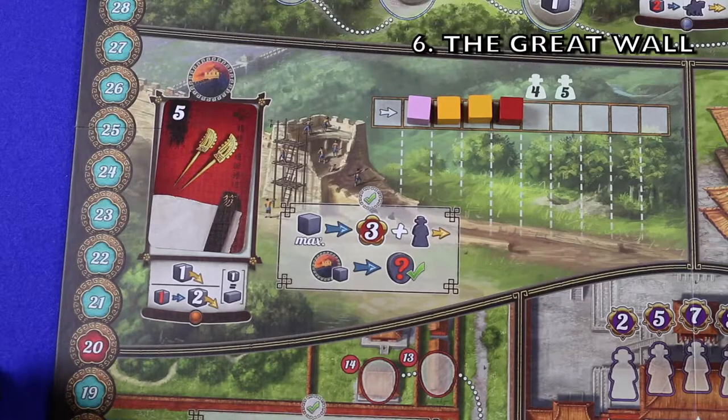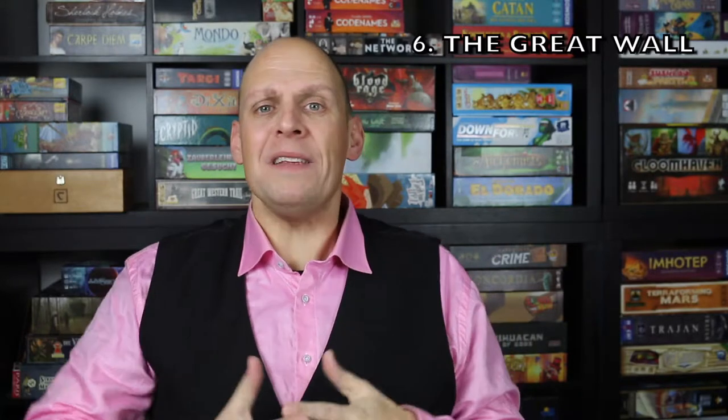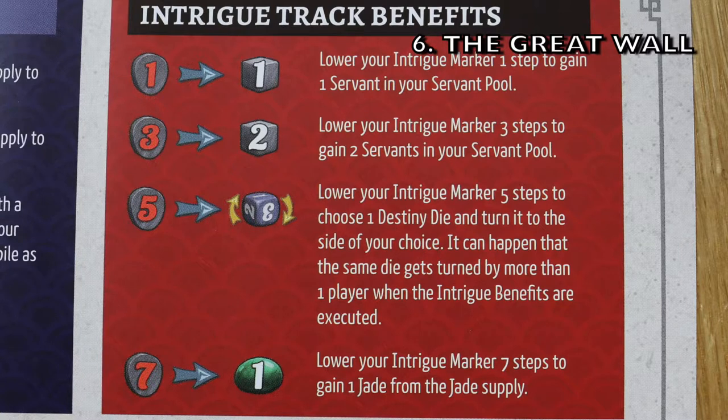Number six: the Great Wall. Here you get to participate in building a piece of the Great Wall. Depending on how many players you have, you are trying to fill up a section of the wall. You can add one of your servants there, or pay one servant and add two. If a section is filled up, you immediately do a Great Wall scoring — the person who participated most gets three points and one step on the Palace of Heavenly Purity track, with ties broken by the Intrigue track. Only the cubes of the person who just scored are removed from the wall, and everyone involved gets to cash in steps on the Intrigue track for cubes, jades, or to change the value of those dice of destiny.